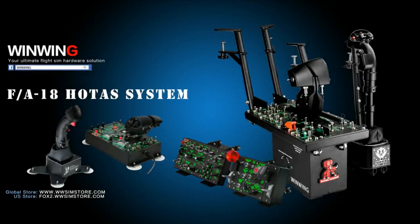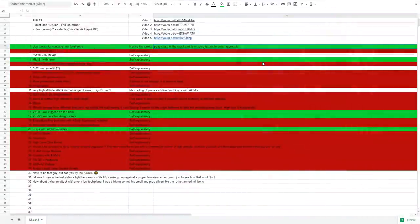This video is sponsored by Wing Wing Technology, your ultimate fly sim hardware solution. Hello everyone, I hope you're all doing well. On to the sixth video of the 'How Can We Sink a Carrier Group Within Specific Rules' series of videos.